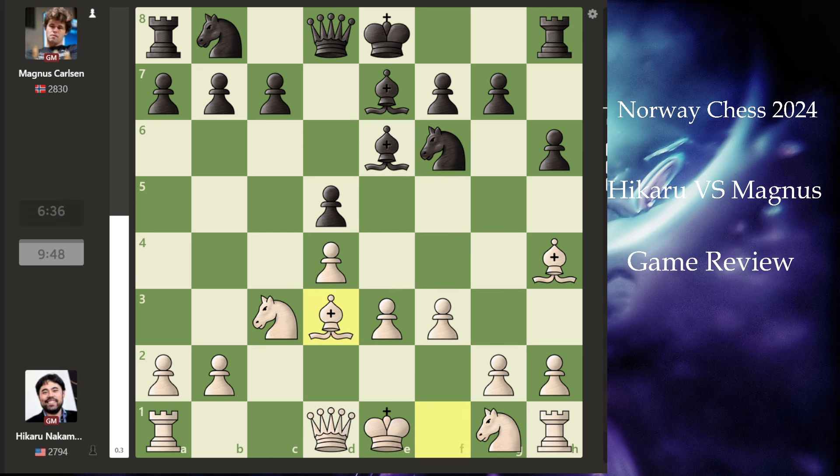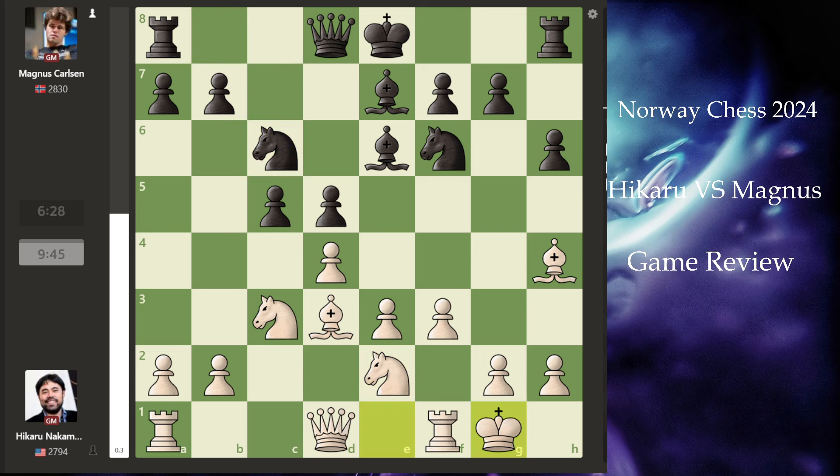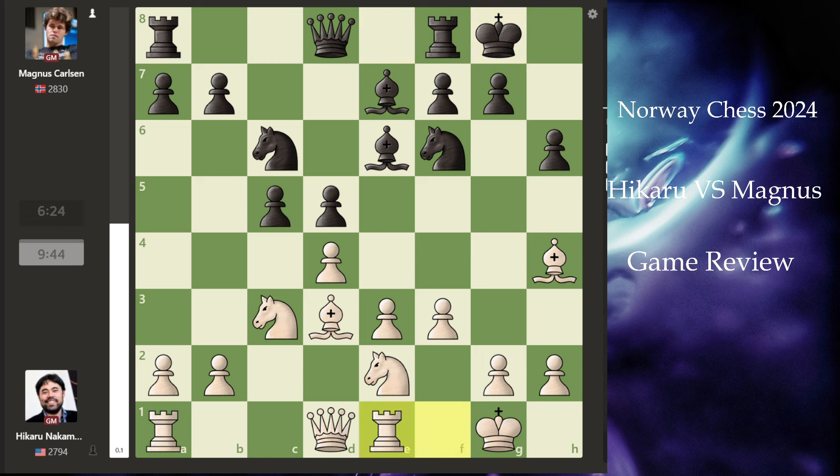The bishop develops at the d3 square, then Magnus attacks the center and develops the knight. A rook to e1 — the typical developing move, looking for the majority attack in the near future. Putting the knight over here gives very good control over the e4 square. Rooks on the e-file, trying to put the rook on the semi-open file — it's good for both players.